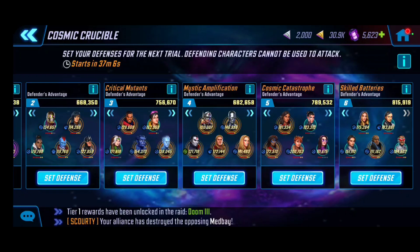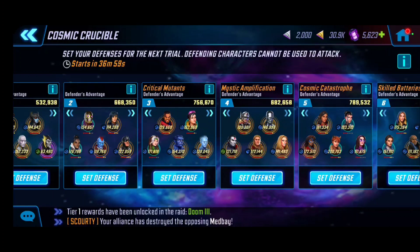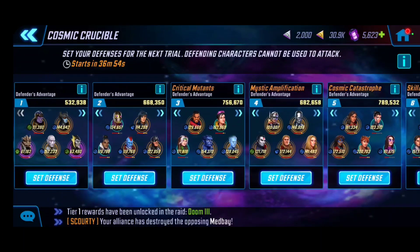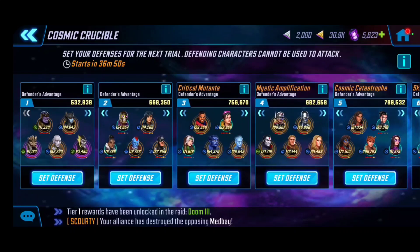For the Mystic Amplification room — Room 4 — I have a random cluster of Heroes as Guardians mixed in with Emma Frost, Mr. Sinister, and Surfer. It makes opponents think I'm using a strong synergy, and it seems to do pretty decent. My top two defense team is the Critical Mutants in Room 3.